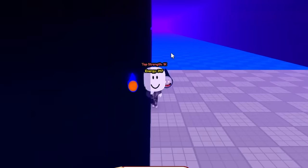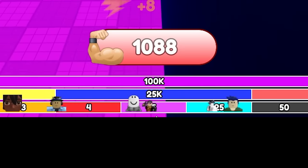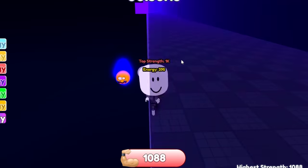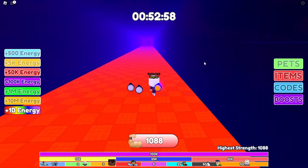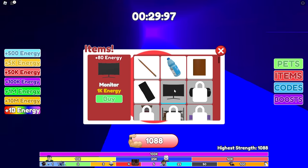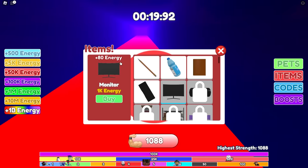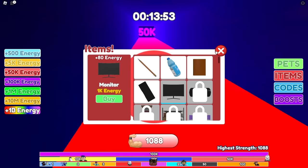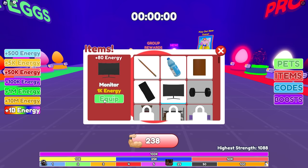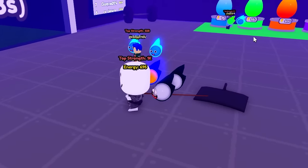We have a little bit more strength than last time, but not that much because I forgot to click — I was opening the stupid egg. That's all right. We're still faster than most people. You know how it is with these clicker games. You just keep doing this and you rack up your wins or your energy, whatever it's called. You buy more pets and I guess in this game you just get bigger and bigger. But next I'm going to buy this monitor, it costs 1000 energy and I will get plus 80 extra energy.